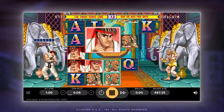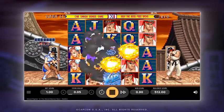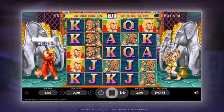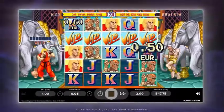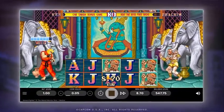This game is loaded with wilds. Each high value symbol in a winning combination gives you one point. Collect seven or more points and the Wild Combo feature is activated, randomly placing wild symbols on the reels and giving you a chance to win big.